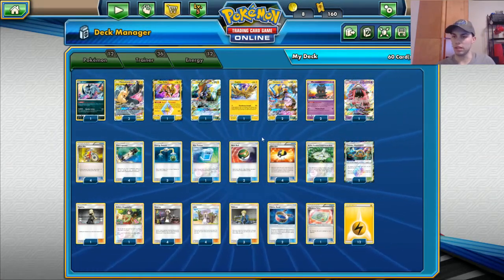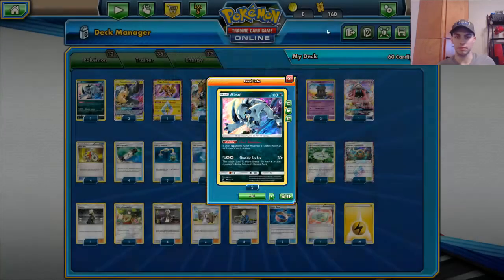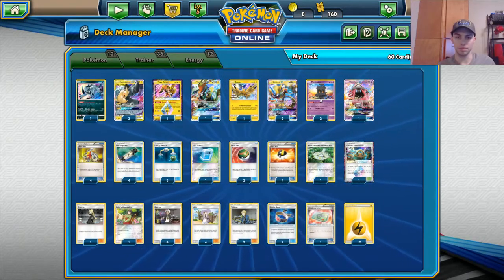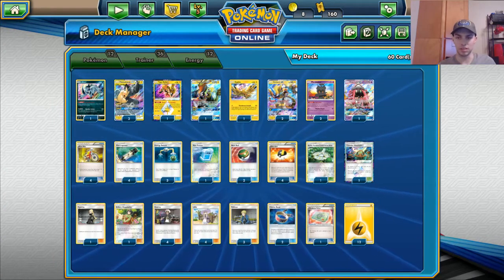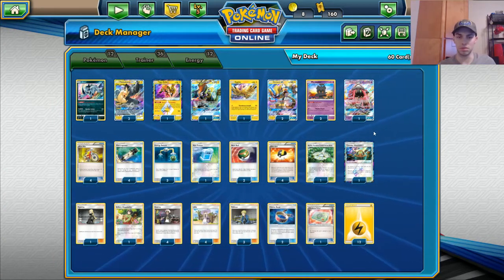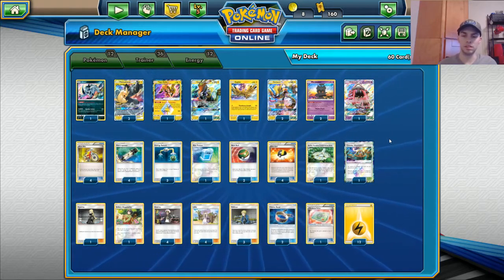We're playing an Absol in there to prevent Jirachis from doing their shenanigans — makes their retreat cost one more, very effective. We're playing two Let Loose Marshadow, which extends your turn a little bit and disrupts your opponent. It can be quite powerful combined with Tapu Lele GX to grab a supporter. Always good. Now the couple things that he did differently...